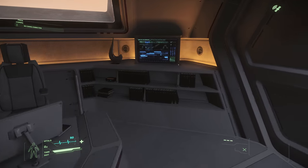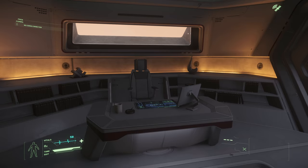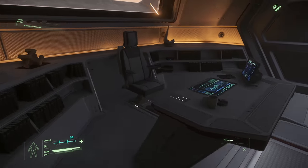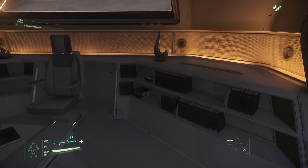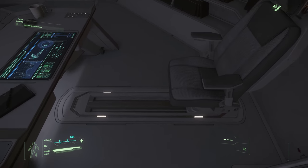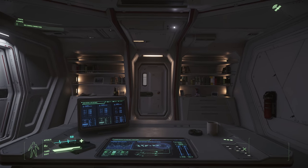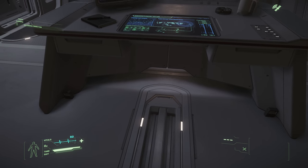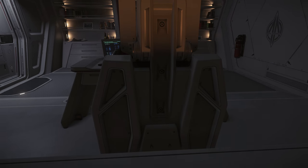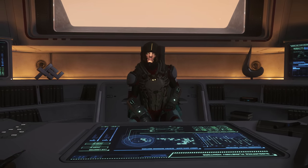Not entirely sure why these screens go down - I suppose it makes sense because if you called someone into your quarters you might have information you don't want them to see. Could that be why? I can't think of any other reason they would make these go up other than the fact that it's just pretty cool. Captain's seat - there's definitely a sliding mechanism on this one, can't slide it at the moment though. You're sitting quite far away from your desk - you'd need freaking long arms.